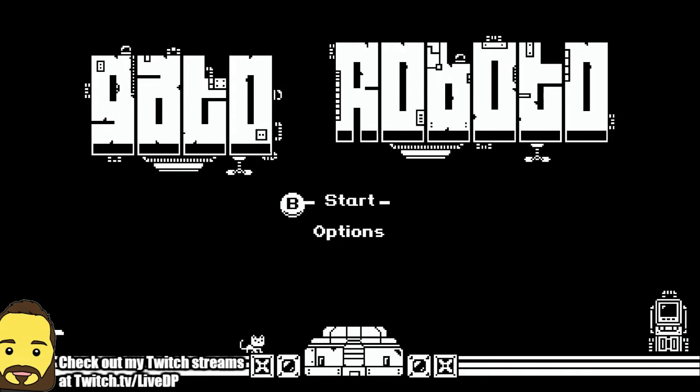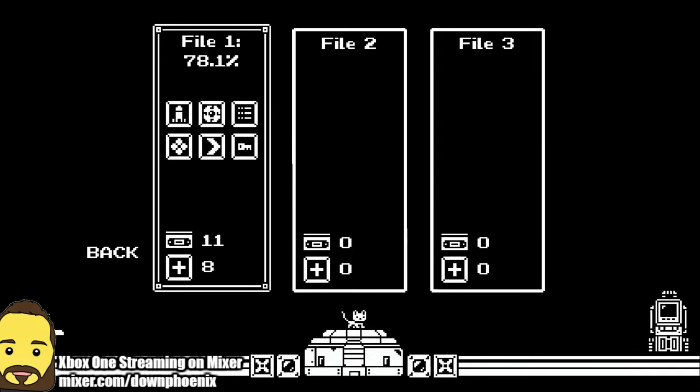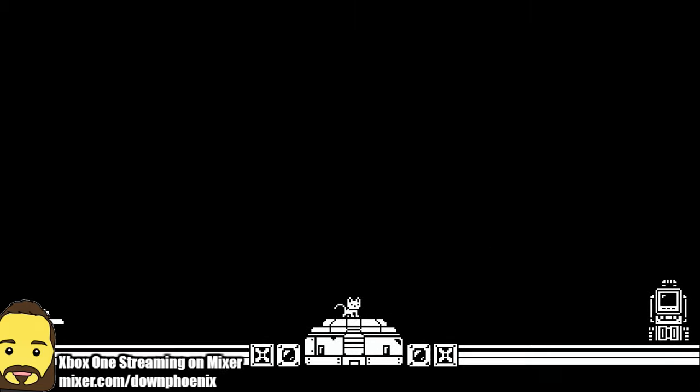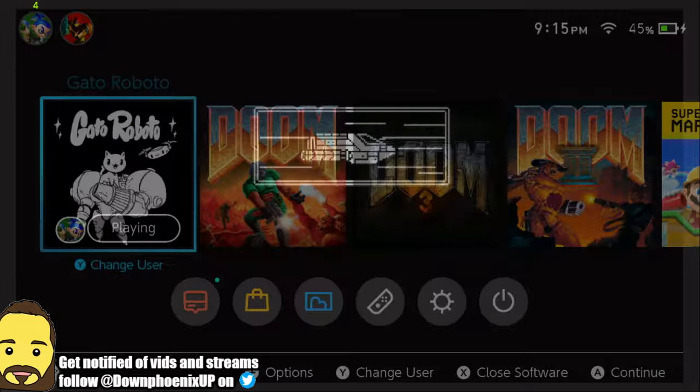Hey guys, this is DownPhoenix and welcome to another episode of What I'm Playing. Today we are checking out this really fun and fantastic little gem of a game. This is Gato Roboto, which is a new Metroidvania style game available for the Nintendo Switch as well as Steam.